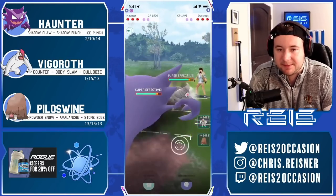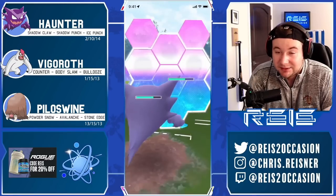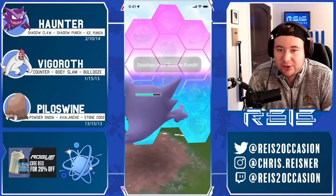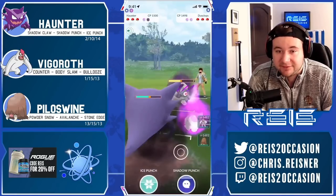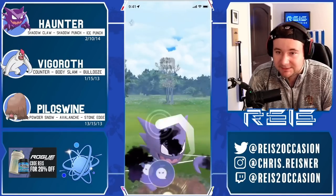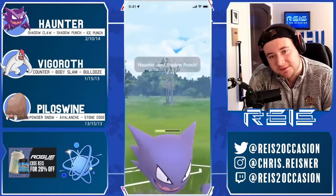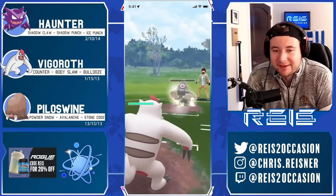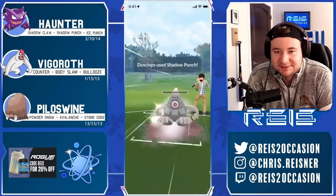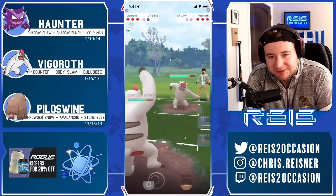Haunter versus Dusclops is kind of an interesting matchup — the Shadow Claws and Hexes are both going to really add up. If they throw after three Hexes, you know it has to be a Shadow Punch since Shadow Punch is actually 35 energy compared to Ice Punch or Fire Punch — they're all 40 energy. Shadow Punch lands and they actually live, so I swap in my Vigoroth to catch this second Shadow Punch — this way I don't have to commit a second shield.